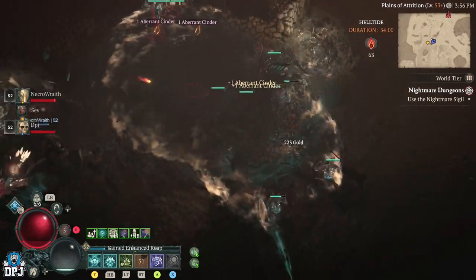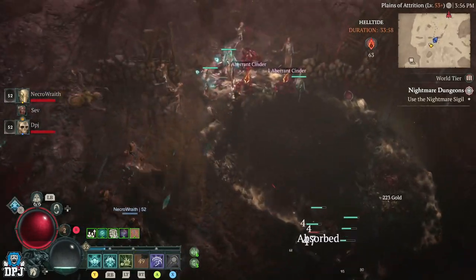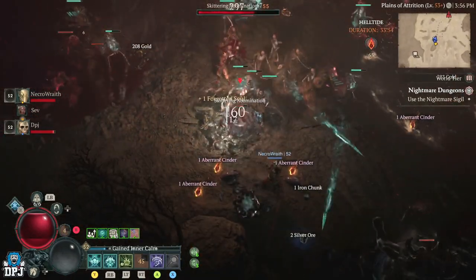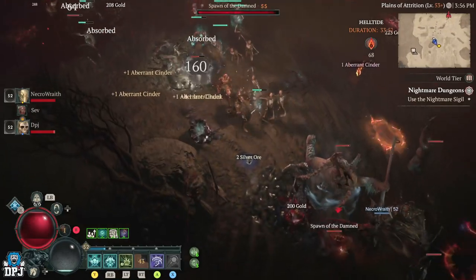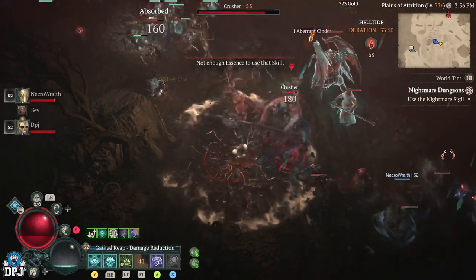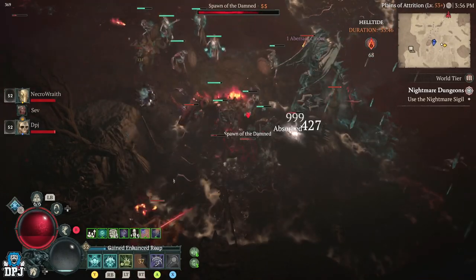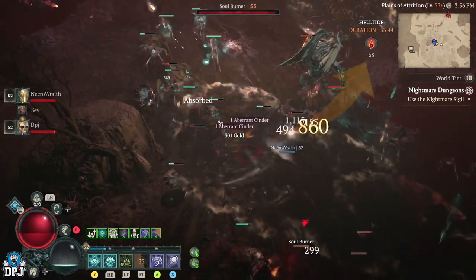Once you are set, keep an eye out on your map. When one appears, your goal is to roam said areas and kill enemies within them. Keep in mind, enemies here are normally always at a higher level than you by one or two levels. But upon you killing enemies, they drop most of the time cinders.